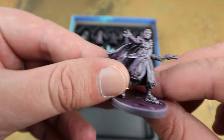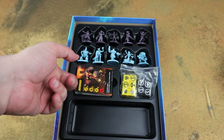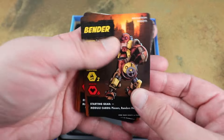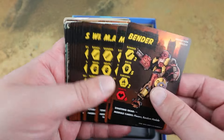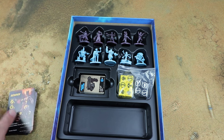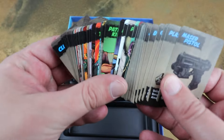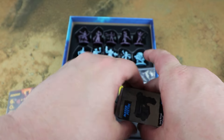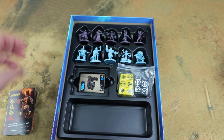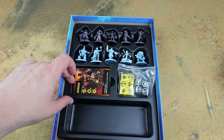You do get more dice in this set as well, which is really handy. You also get all the cards for the various characters, all the events that can happen during the game, and all your weapons, psychic powers, and abilities.